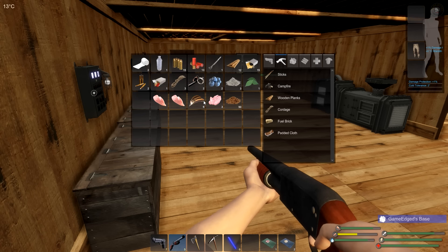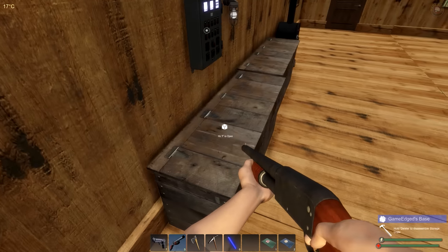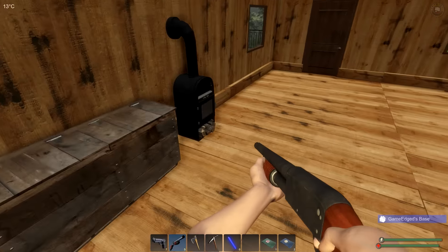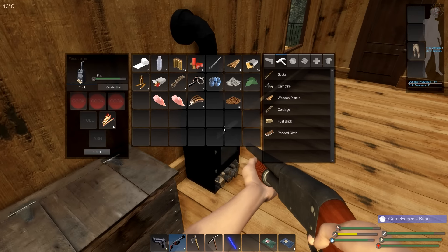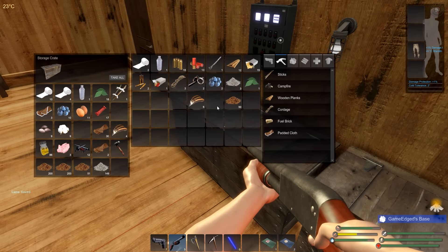Alright, let's butcher. We got some meat, feathers, and fat — that's really good. It costs a lot of resources to keep animals, a little too much in my opinion, but it is what it is. We don't really need food but we need to cook this so it keeps a little bit longer.